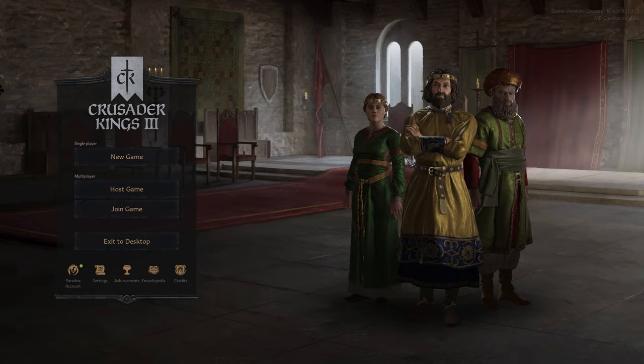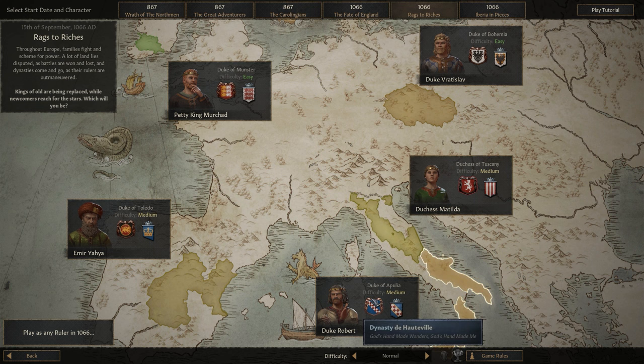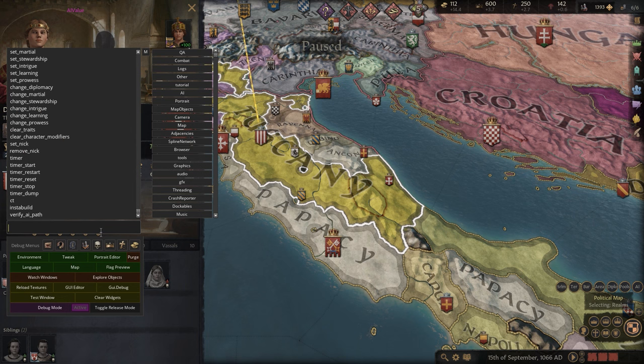Whether you're a veteran monarch of the series or a pretender to the throne, Crusader Kings 3, the latest entry in this near-limitless grand strategy game, can be pretty daunting at first. It turns out running a kingdom and ensuring your dynasty lasts for generations is pretty tough, what with all the assassination attempts, military forces organising at your borders, and STDs. So, to help you find your feet, there's no shame in using a few cheats to give you a little extra cash and other resources if you need it.